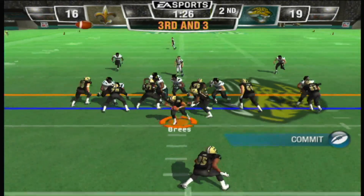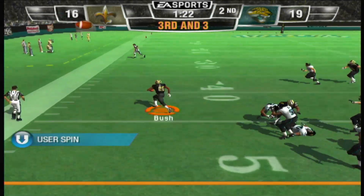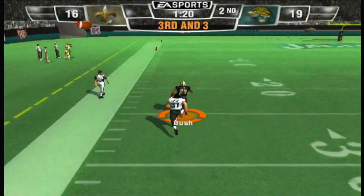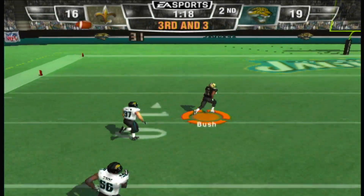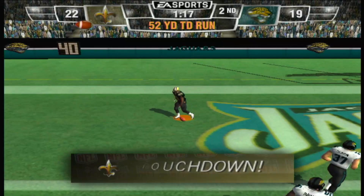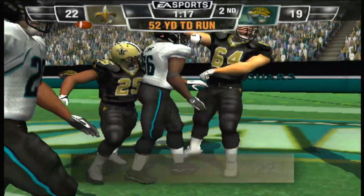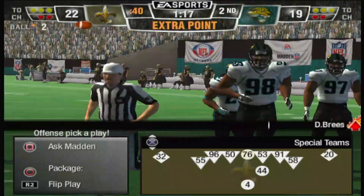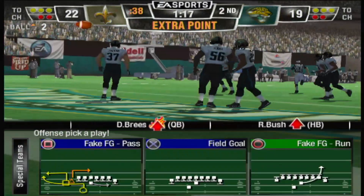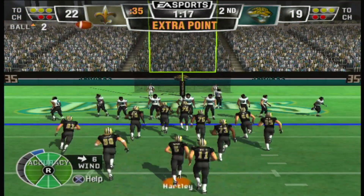The Jaguars line up in a 4-3. A little misdirection, still going — what a spin. The 40, the 30, the 20, the 10 — dives and he's in. Touchdown Saints! The offensive coordinator is getting a little sneaky out there. Everybody in the stadium is thinking pass, he drops a little run on them and sticks it in for the touchdown.